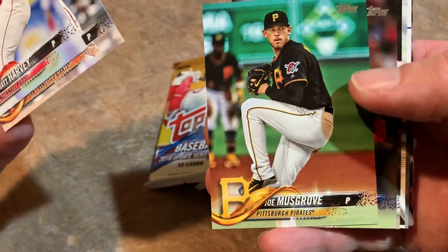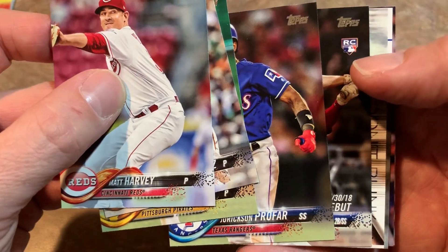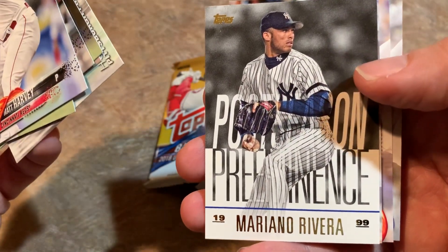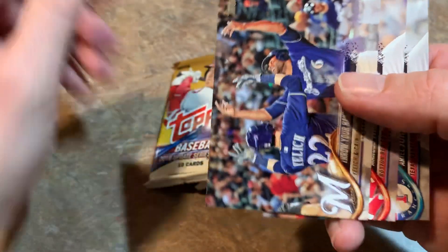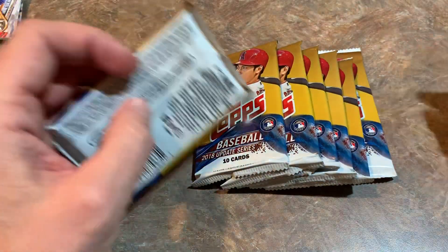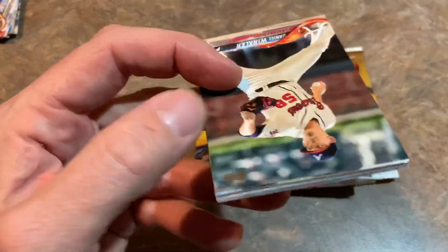There's Derek Rodriguez, son of Ivan Rodriguez. Joe Musgrove from the Pirates. There's a rookie debut card — usually worth about half of what the regular cards are worth — just a Scott Kingery. There's Honus Wagner. Postseason preeminence — Mariano Rivera. Then we've got some landscape cards: Marcus Walden rookie card, Ariel Gerardo. Nothing really great right there. Those landscape cards tell us we might have a Topps Update rookie debut card, but not one of the main ones we're after.